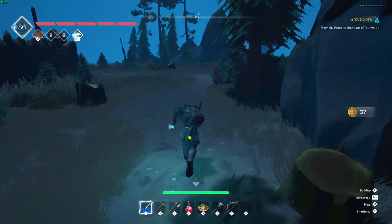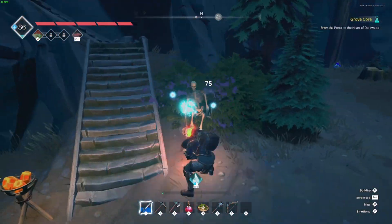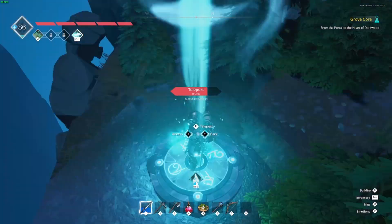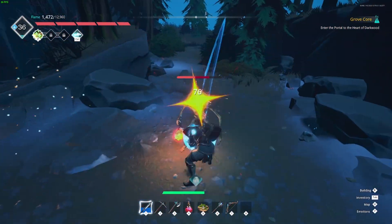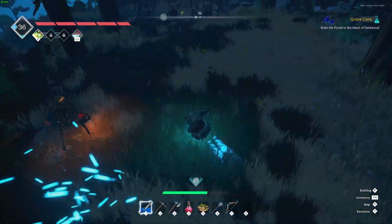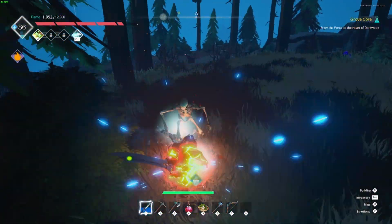If you do this setup, the route that I will show you will get you 6,000 coins in an hour. Technically, you can only do one run, which takes 20 minutes at a time, because you have to have it be night time for these skeletons to spawn.